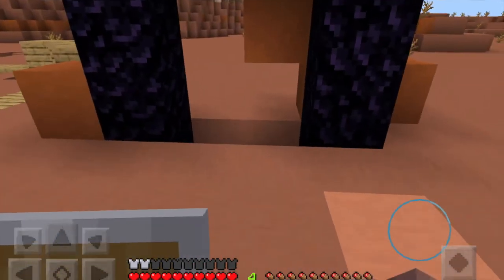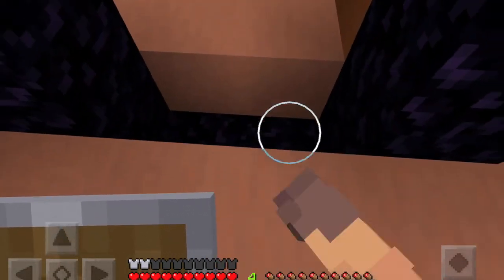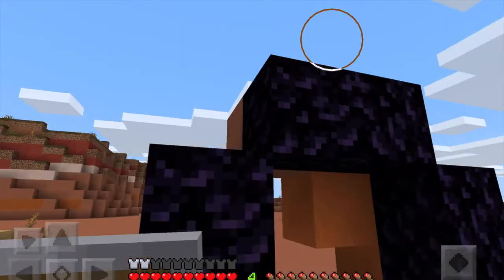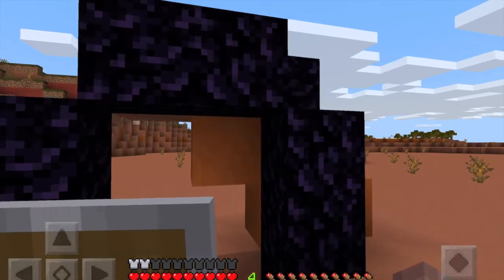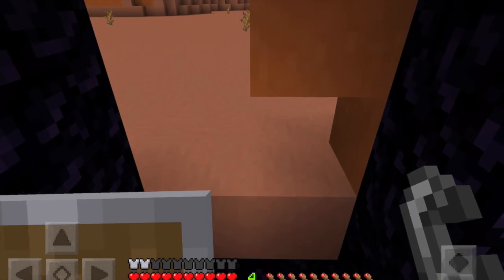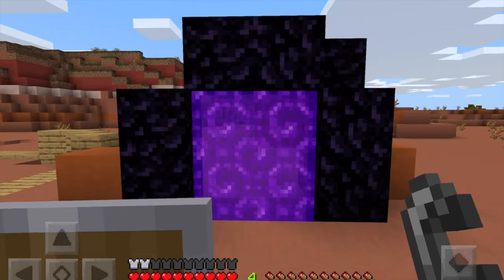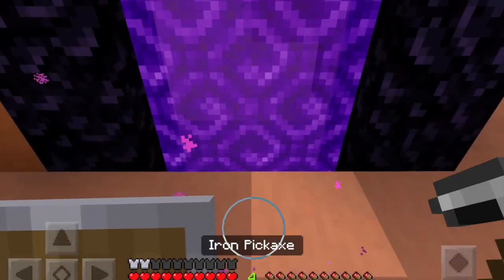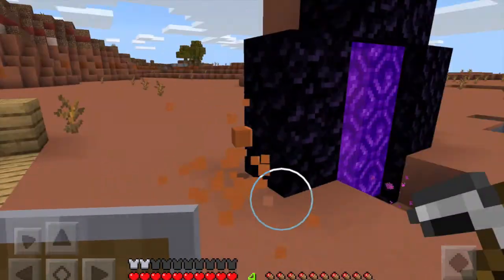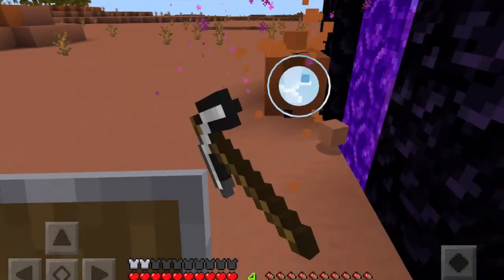To go into the nether you need a frame — the inside needs to be a three-by-two area, and you don't need the corners on the frame, just the sides. Then you light it with flint and steel. We actually have a nether portal!